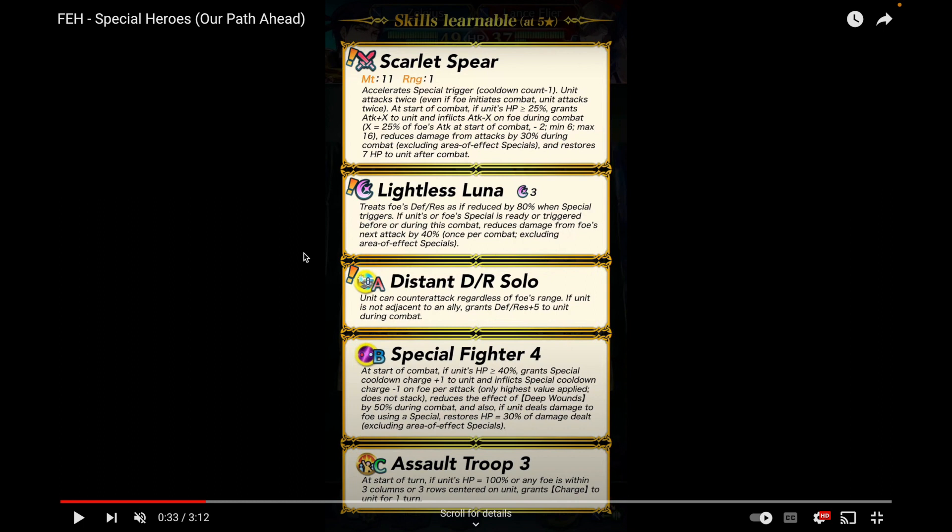He comes with Lightless Luna, which is just a better version of Black Luna. It has the same effect — treating the foe's defense and resistance as if reduced by 80%. Black Luna can still hit really hard even through damage reduction, so Lightless Luna is going to do that for you. But also if unit's or foe's specials trigger during combat, he reduces damage from the foe's next attack by 40%. So along with his weapon's damage reduction he also gets this from Lightless Luna. Notably, it doesn't pierce through damage reduction, which a lot of people had hoped for.